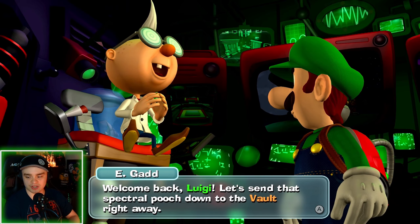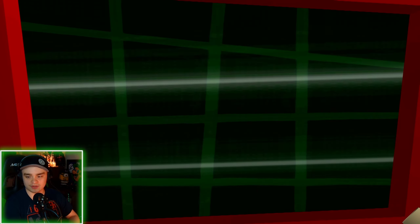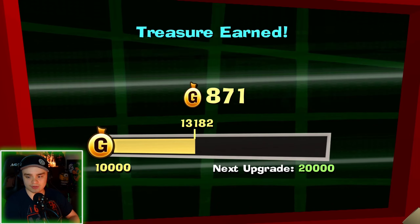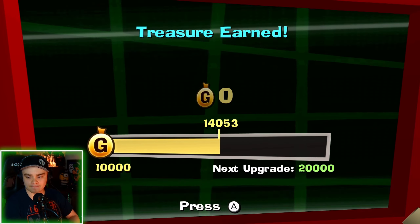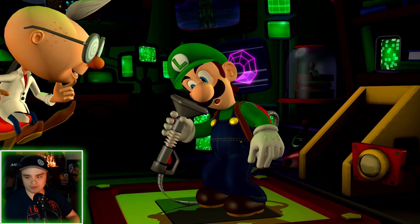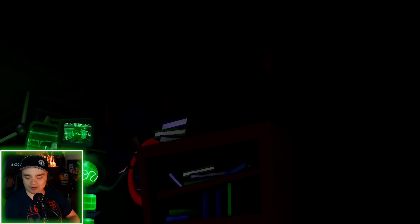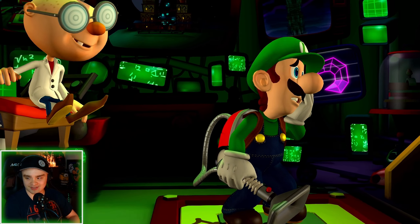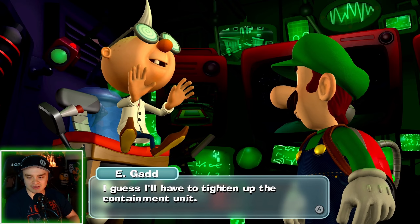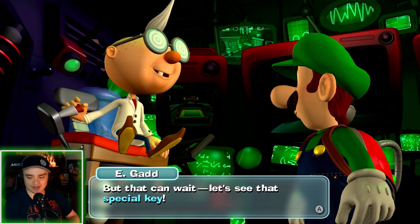Welcome back Luigi, let's send that special pooch down to the vault right away. Nice, we finally caught the ghost dog. Special mass updated, new boo, 800 — 14,000 we're at. Oh wait, the dog is still in there! What — he got out! Crimini, how did it escape from the Poltergust 5000? I guess I'll have to tighten up the containment unit. But that can wait, let's see that special key.